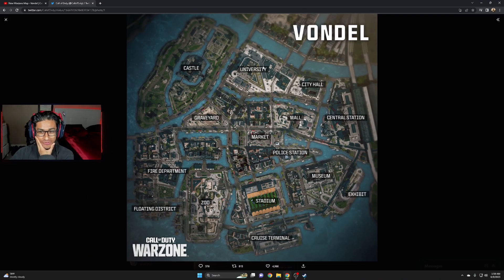Here's the look at the whole map. As you can see, we got Castle, University, City Hall, Mall, Market, Stadium, Zoo, and Floating District. This map looks beautiful and it is huge. This is definitely way bigger than Ashika Island and it will play out in a Rebirth mode. I'm not sure how many players are gonna be — there might be 70 because this map is huge. This map does look lit and amazing. Let me know in the comments down below which POI you're landing at. Personally, I like an area with height and a lot of buildings, so I might land university — actually, university's somewhat like an airport type of building. If I were to land anywhere, it'll probably be the police station or the fire department area — I see all these little buildings and I like jumping from roof to roof. Let me know in the comments where you're gonna land on the new Vondel map.